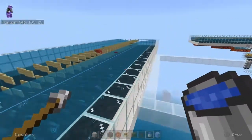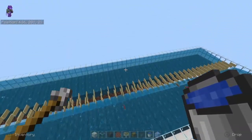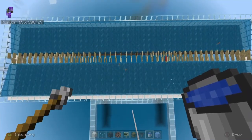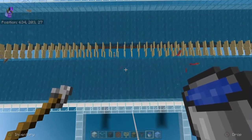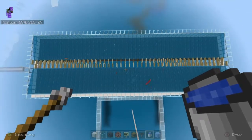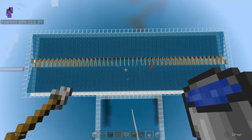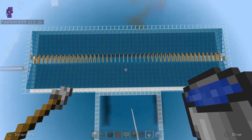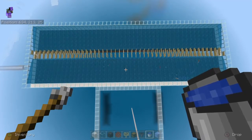You can see how the mobs are spawning nicely. The closer you are, the more fish you're going to have spawning. You usually need to be at least 32 to 33 blocks away for squids and things to start spawning.